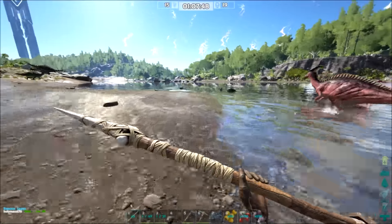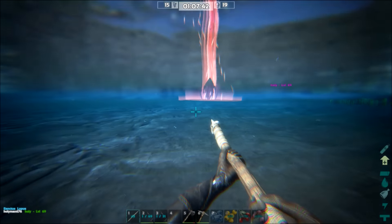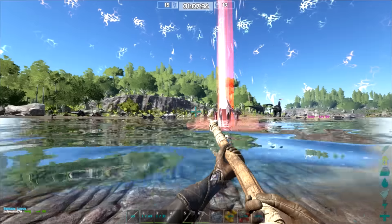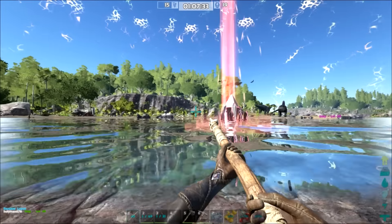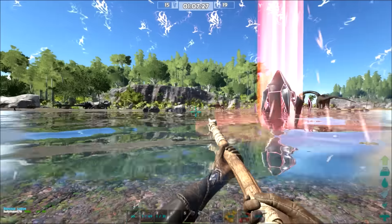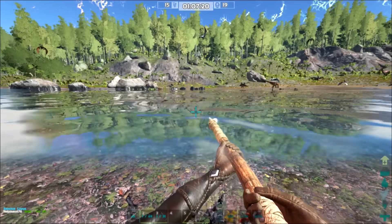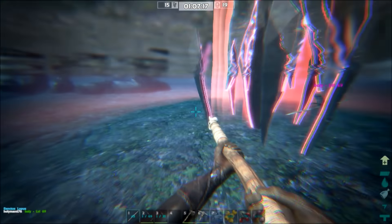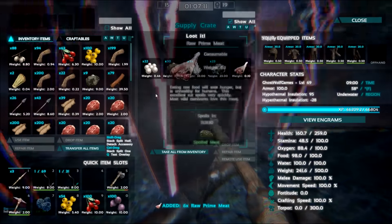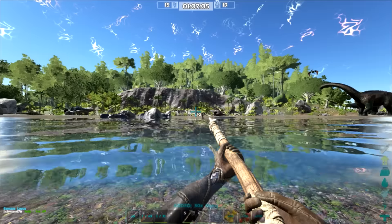Okay, I'm headed towards the beacon. I'll cross over with you. There's a couple of Carnos on the other side. Something's getting its ass kicked by a bunch of Stegos — a couple Raptors and stuff, that would be one of the two Carnos. Not seeing any other players behind us just yet.